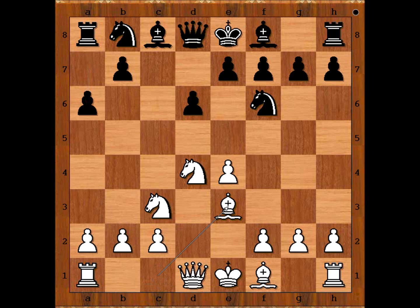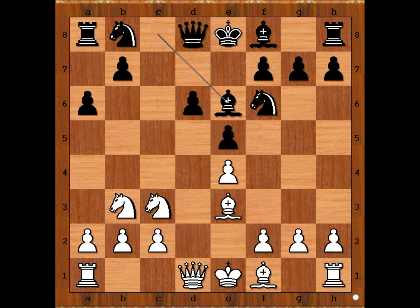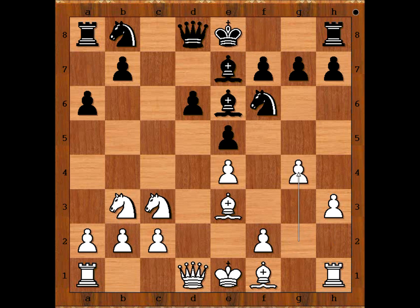Be3, e5 attacking the knight, Nb3, Be6. White to move. h3 was played, preventing Ng4. A very popular way to prevent Ng4 is f3, which is also preparing g4. We have h3, Be7, g4 — white attacks on the wing, and black counters in the center with d5.